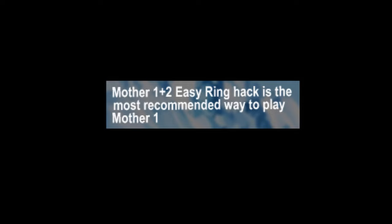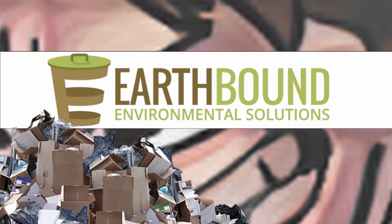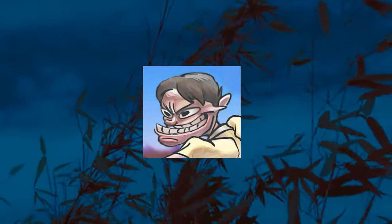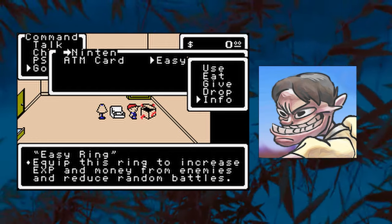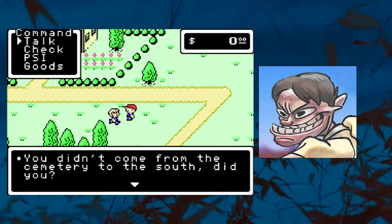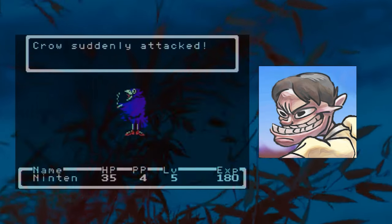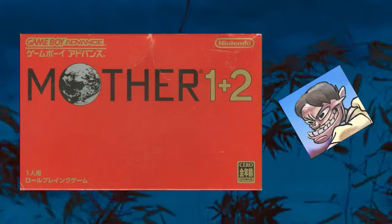But with a willingness to work hard, a strong gust of passion, and many people to support his idea, this outsider looking in ended up creating something incredible. Mother 1 plus 2 Easy Ring hack is the most recommended way to play Mother 1. The enemy encounter rate in Earthbound Beginnings is stinky poo poo garbage, but there have been a lot of hacks to fix this problem. One of these is called the Mother 1 plus 2 Easy Ring hack, in which Ninten can equip an item called an easy ring to decrease enemy encounters. What sets itself apart from other ROM hacks is that the translation is as accurate to the original Japanese dialogue as possible, and since Mother 1 plus 2 was never planned to be localized, nothing ever got cut from the original version.